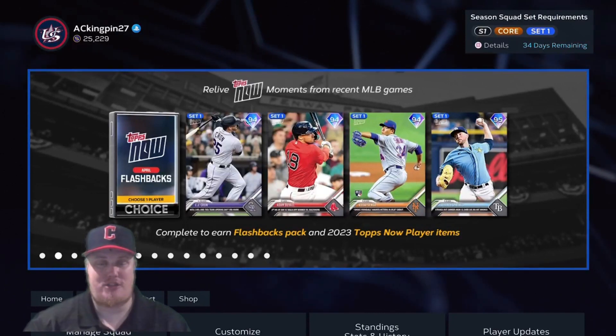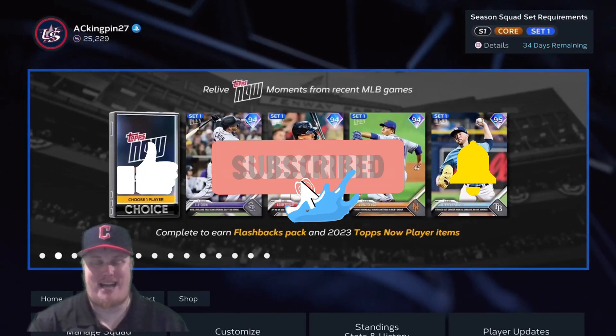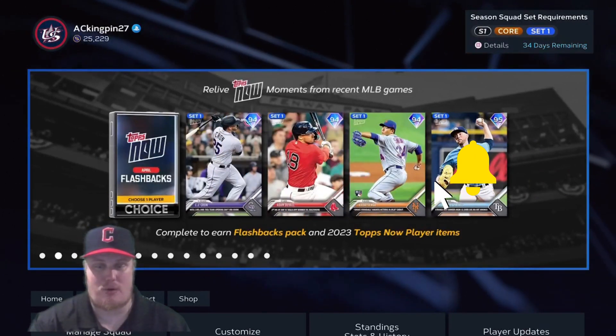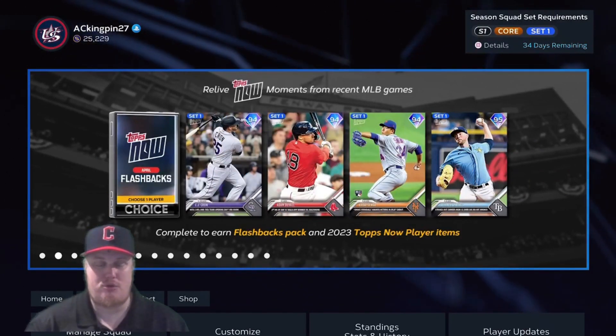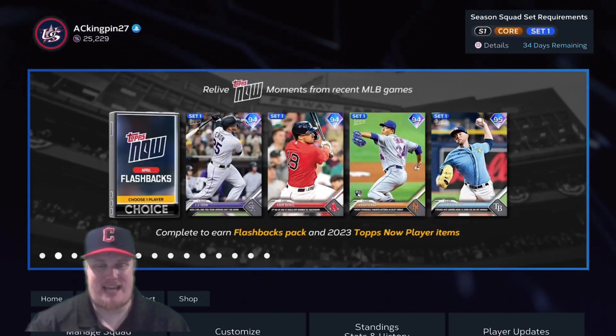But before we jump into the content, guys drop a like and smash the subscribe button and I'll continue this MLB The Show 23 Diamond Dynasty video content series we've got going on. Hopefully you guys have been enjoying the videos. We've been cutting content on Team Affinity Program, any program that drops in game, and any side conquest or anything else that drops here.